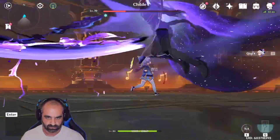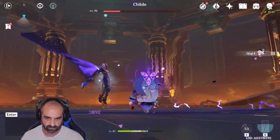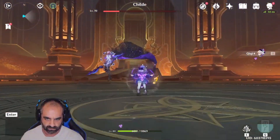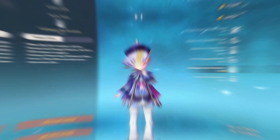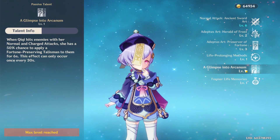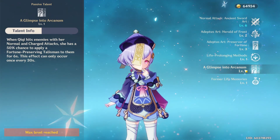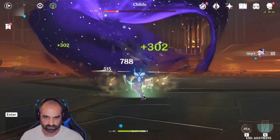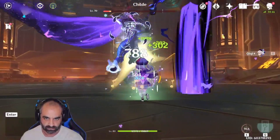So this is how I was able to solo Childe. As you can see, this character could become way more powerful and do a much better job of dominating. The easiest way to solo anything with this character is to alternate between two skills. You've got A Glimpse into Arcanum — when Qiqi hits enemies with her normal and charged attacks, she has a 50% chance to apply a Fortune-preserving Talisman for six seconds. This effect can occur once every 30 seconds, and the Talisman regenerates HP every time you hit, so you stay alive that way.